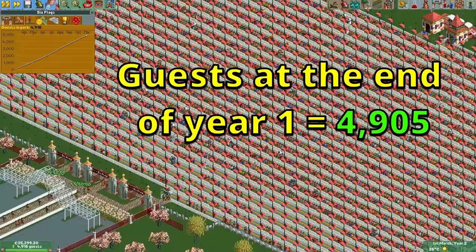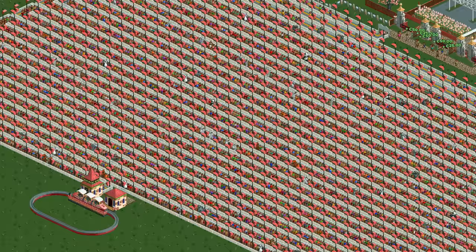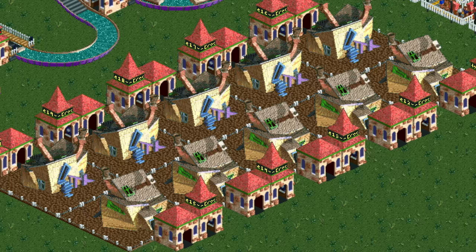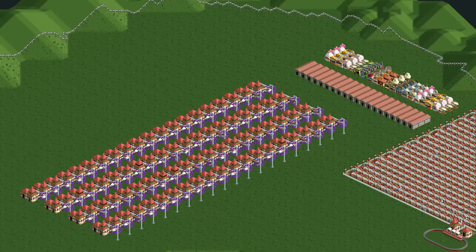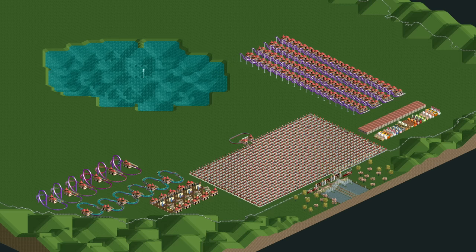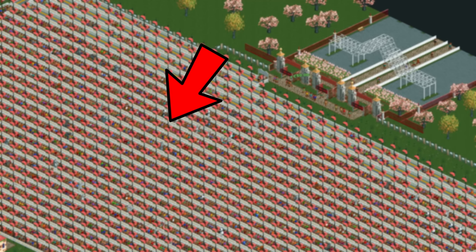I was actually hoping for more than 5,000, but the fact that you cannot get four awards for more than one month in a row prevented that. I really like the absurdity of this park: to get the most guests possible you need one tiny monorail that never moves with a massive queue line filled with TVs, 10 unreachable flat rides, 6 unreachable water rides and custom-built coasters, and a ton of unreachable stalls, toilets, and extra rides. It's ridiculously unrealistic but it works. If you want to see the video where I went in the complete other direction and got guests in about the slowest way possible, you can click here. Thank you all for watching and I will see you in the next video.